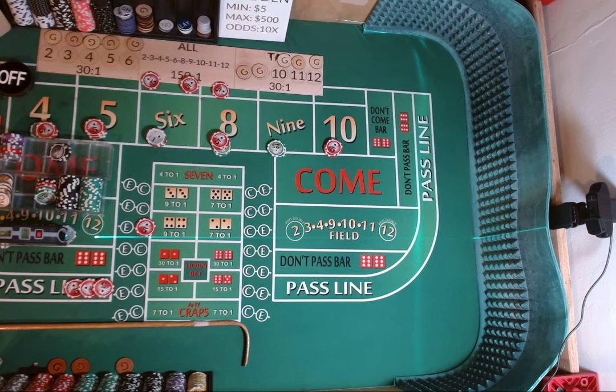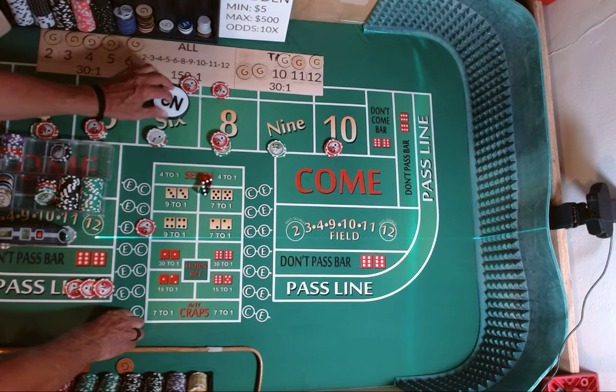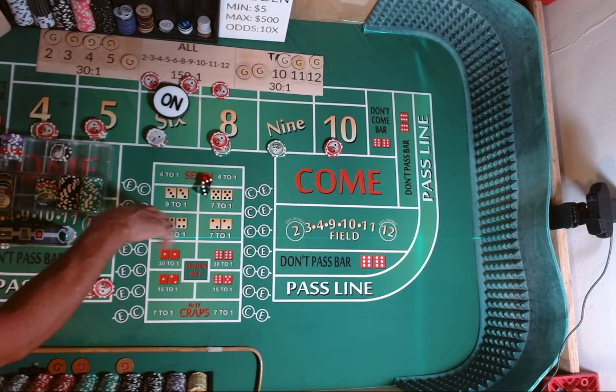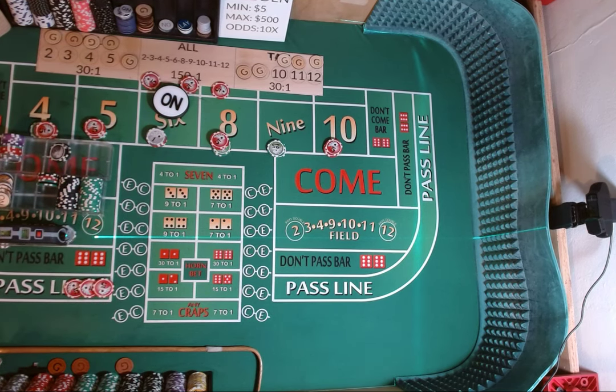Dice are out, place bets are off. 3-2, 1-3. Come out roll. Hard $6, 33. Hard $6. 6 will be our point. Lose our craps check. Dice are out. 3-2, 1-3.